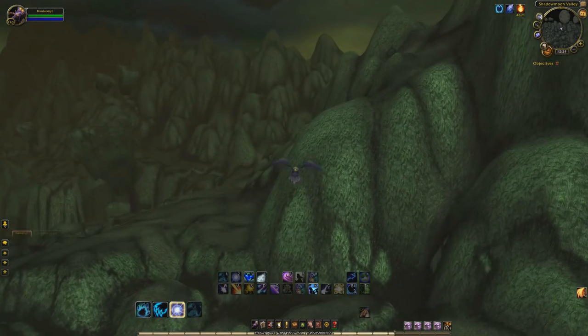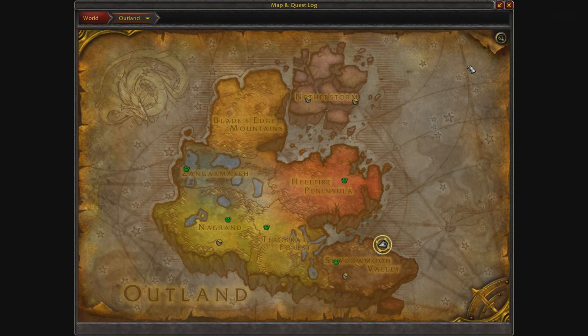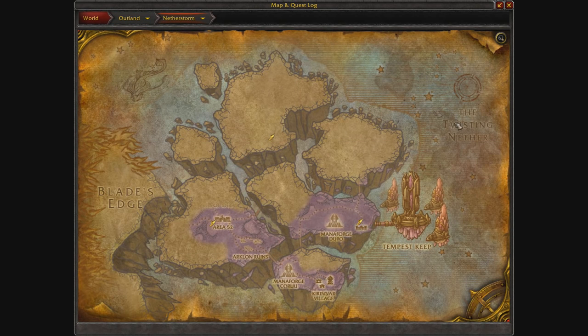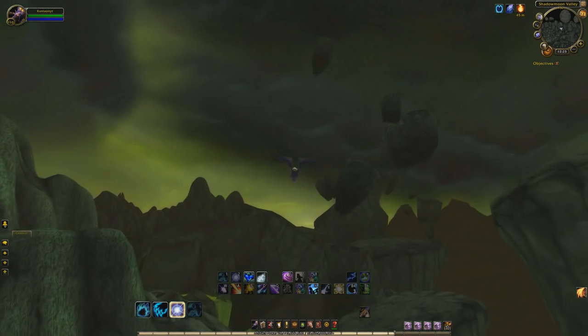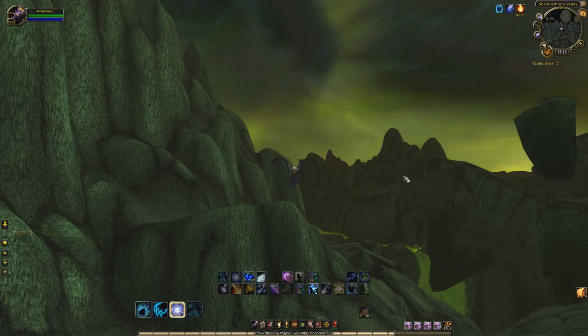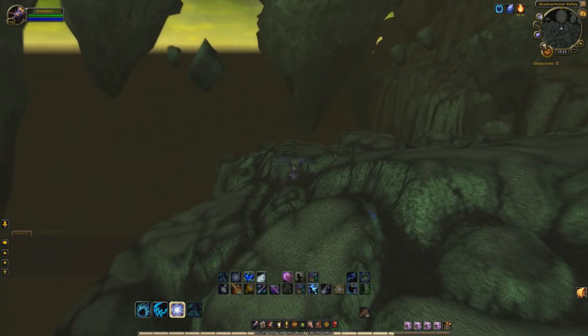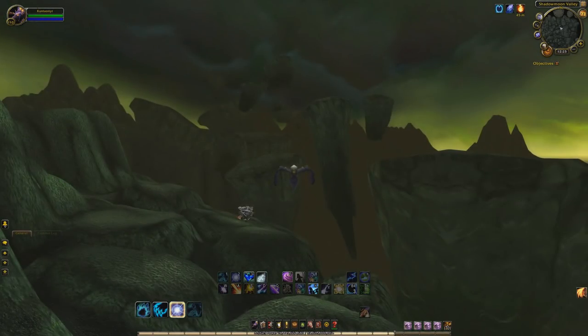Alright everybody, we're back. You're probably wondering where the heck we are. We are located in Shadow Moon Valley, which is in the Outland. The easiest way to get here is from your capital city - you're going to have to take the portal. It took me to Netherstorm, and I took the flight path all the way to Shadow Moon Valley. I found that was kind of the easiest way to get here unless you have a port or something. I'm sure I'm missing a quicker way that one of you will know about - some toy or something.